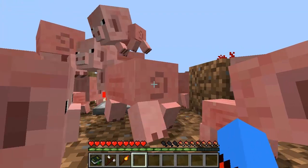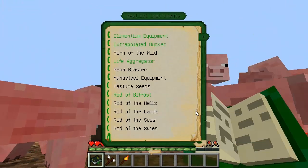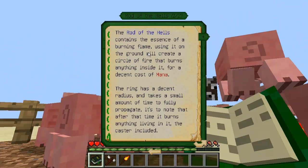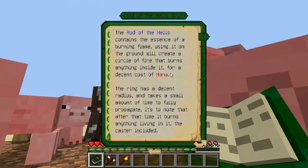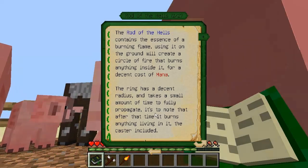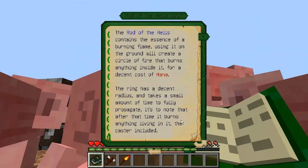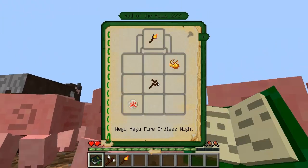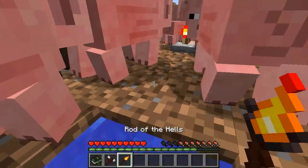Look at all these pigs — let's deal with them. The Rod of the Hells, guys. This is very, very nice indeed. The Rod of the Hells contains the essence of a burning flame. Using it on the ground will create a circle of fire that burns anything inside it for a decent cost of mana. The ring has a decent radius and takes a small amount of time to fully propagate — it burns anything living in it, the caster included, which is why I'm standing in water. You need a rune of fire, a living wood twig, and a blaze powder.